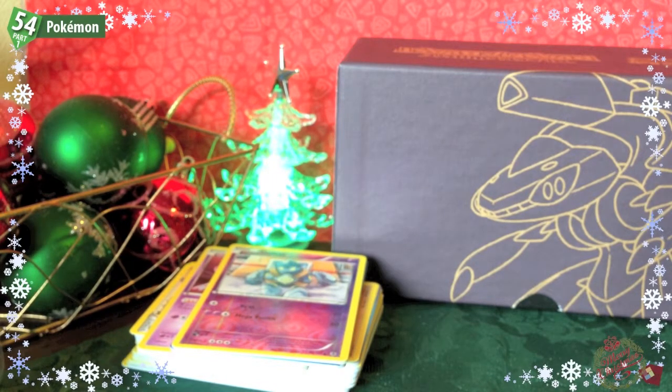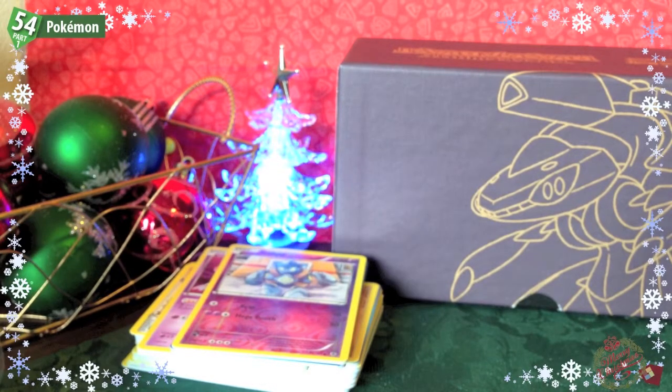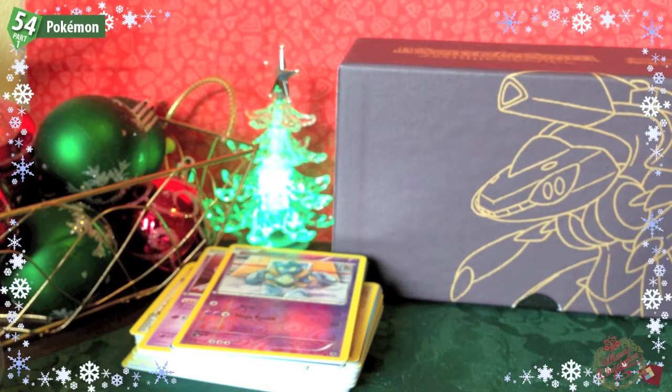The X and Y TCG set comes out in early February. I believe there are going to be two Elite Trainer Boxes coming out — one for Xerneas and one for Yveltal. One will be red, one will be blue, which will be cool. They should have the exact same contents as the Plasma Blast ones but with X and Y designs. Pre-releases start in Australia the first weekend of February, and I believe America gets them two weeks prior, so mid-January.